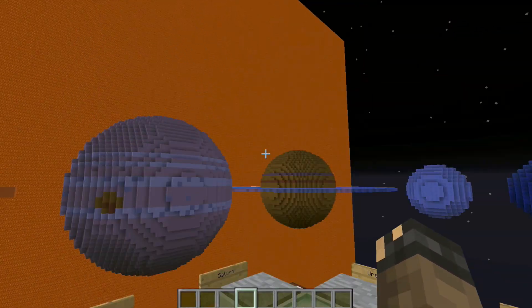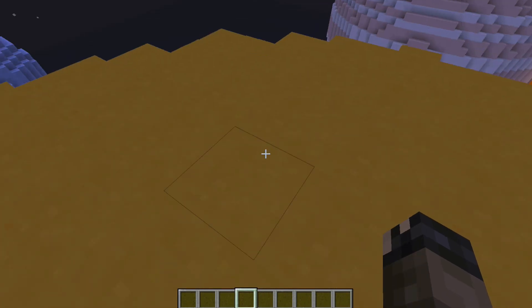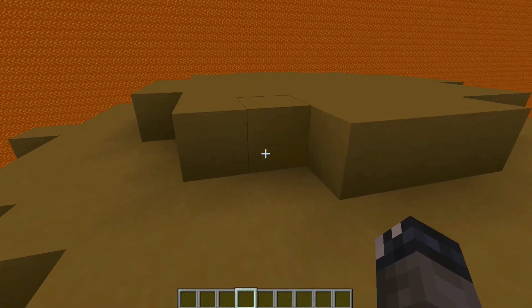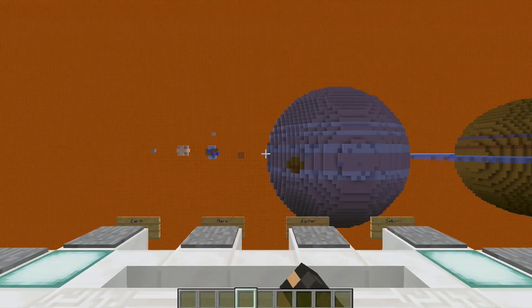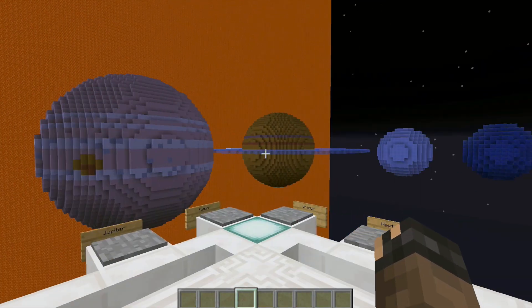For example, let's go to my favorite — Saturn. Step on the plate and it teleports you over. Now we're on Saturn and you can see its icy rings. If we want to go back, there's a hidden button that takes us back to the middle.